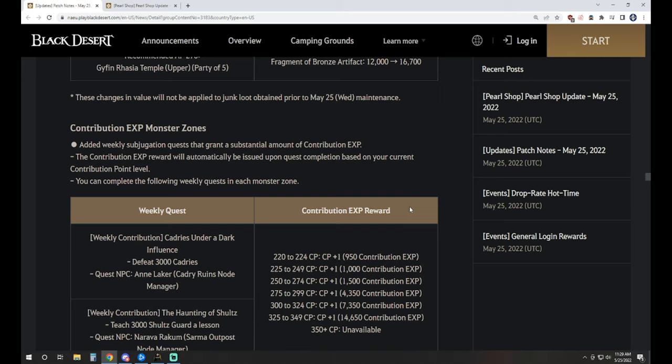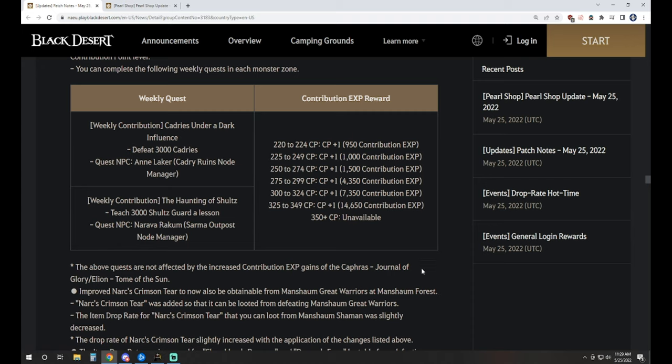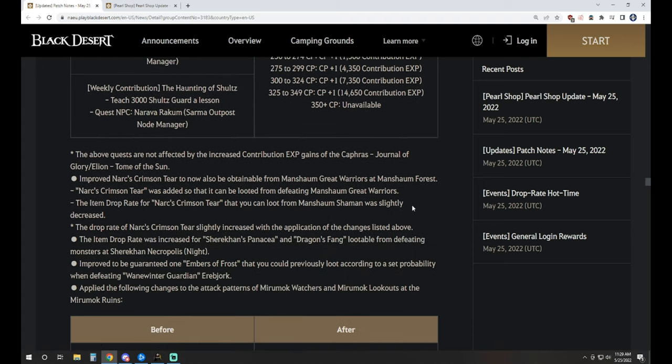It's kind of like dated content still even with these updates. There's also Contribution XP Monster Zones where you can do a weekly quest to gain Contribution points pretty much right away up until you get to 350, at which point you won't be able to do it anymore. That's implemented to help newer players get up to at least the 350 range.